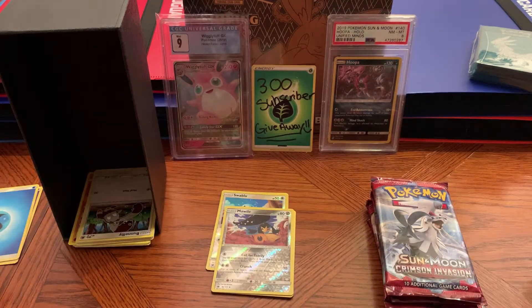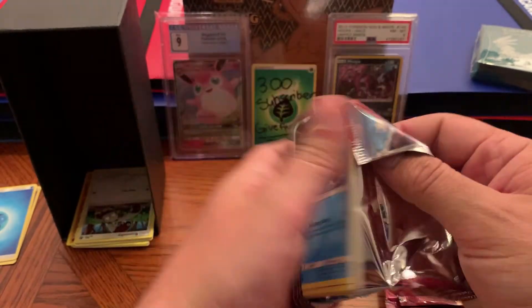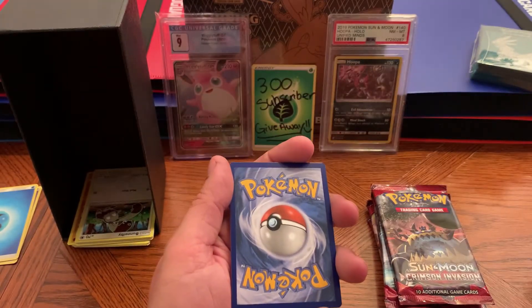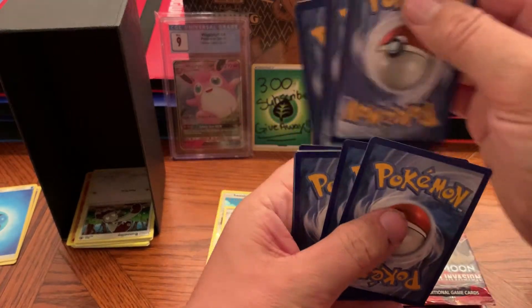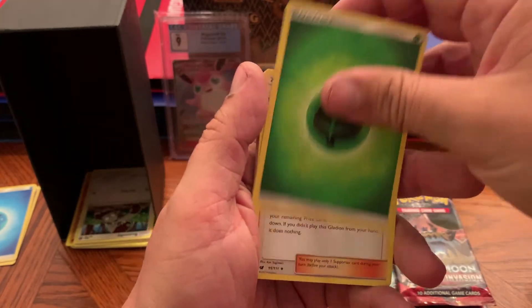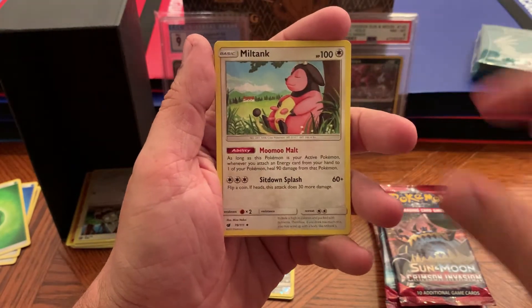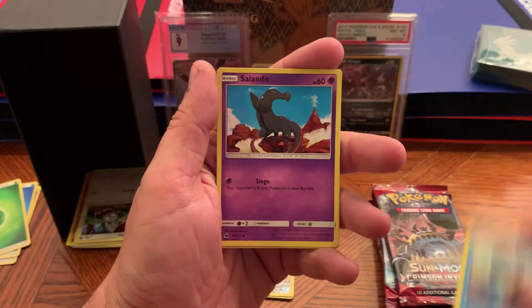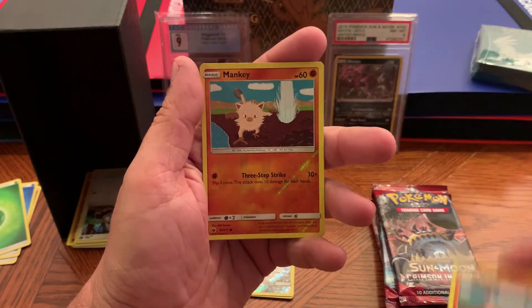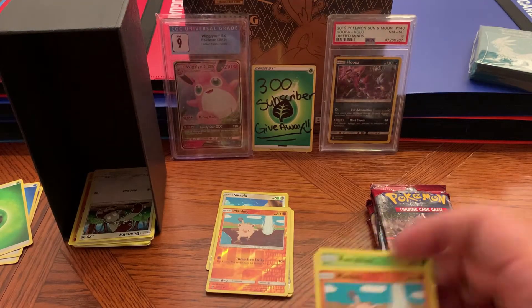I separate my reverse holos, my rares, and my energies because they don't go together — everything has its spot. Looks like another green code card, we are super lucky today. I saw the color green and immediately said green Miltank and it confused me, but then I wasn't wrong so it worked out. We got Jangmo-o, old Mankey, another Mankey, a Wigglytuff, and then a reverse holographic Mankey.